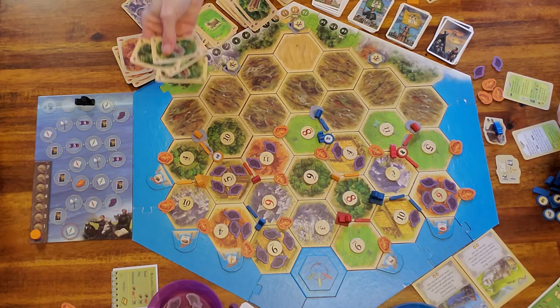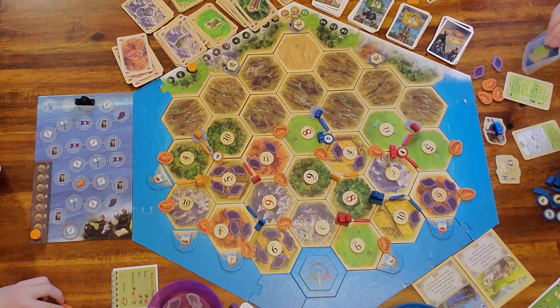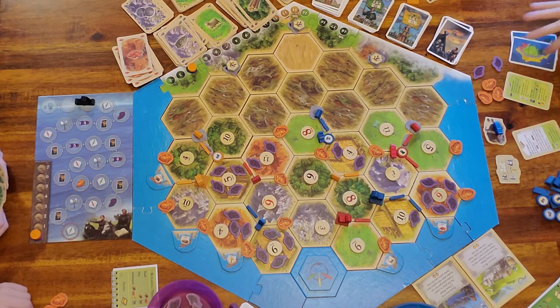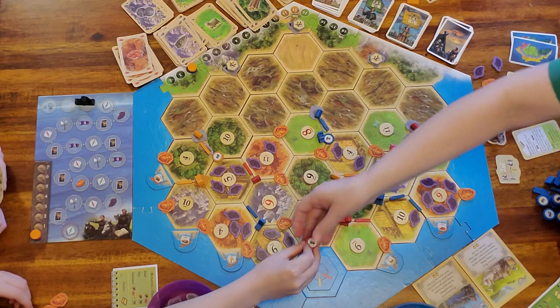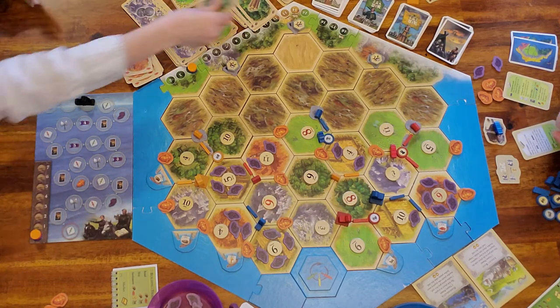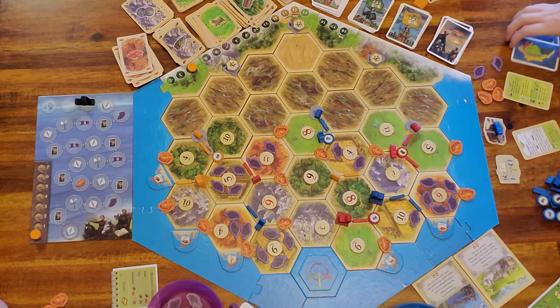The trade ratio — is the game three to one? Yes, it is three to one, just like chapter one. A seven with a barbarian: the barbarian does not move when you roll a seven — there's no robber, you don't steal. If anybody's over their hand limit, everybody should have a hand limit of nine because we have the city walls.